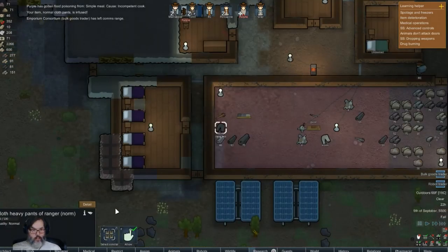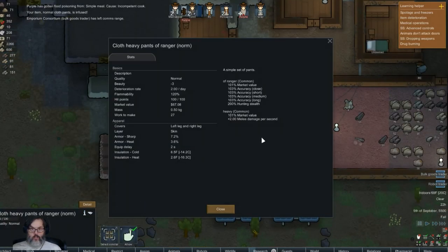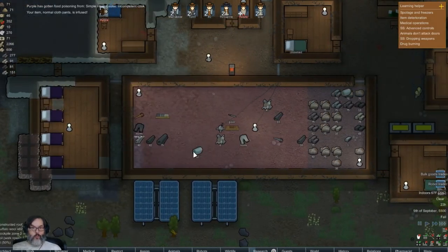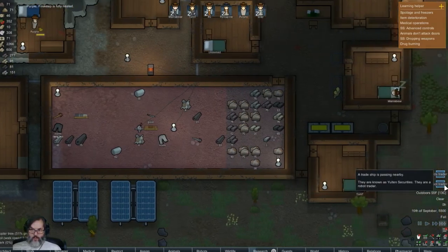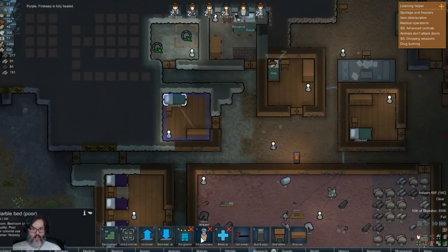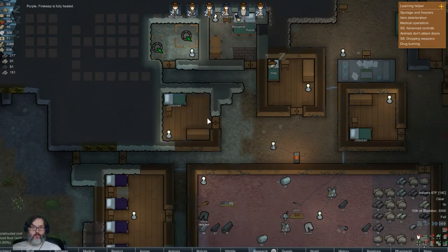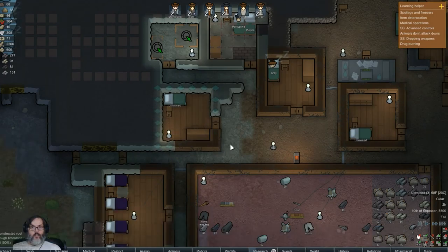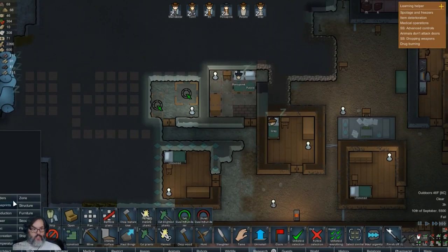All right, Purple - how are you doing? All right, you're just about healed. Medical - I actually want to put everybody on that. Muffalo wool - nice. Okay, close those out. So we're gonna make this non-medical - that'll be open for somebody, that'll be good.